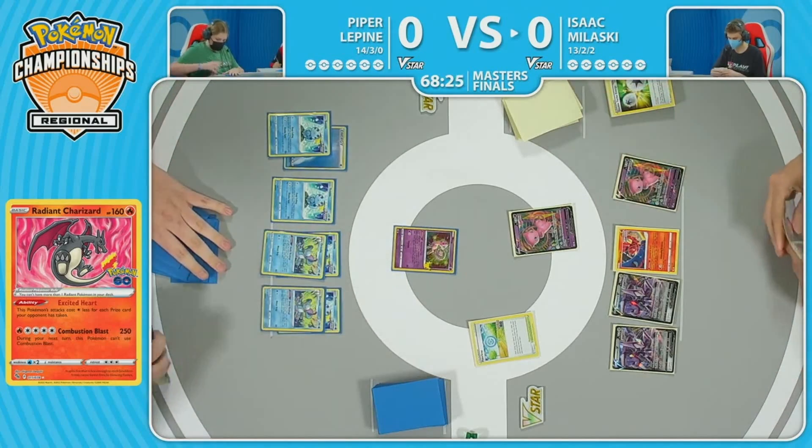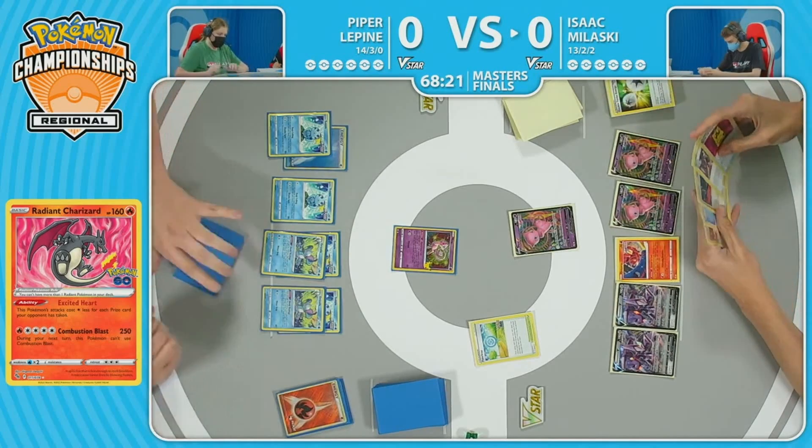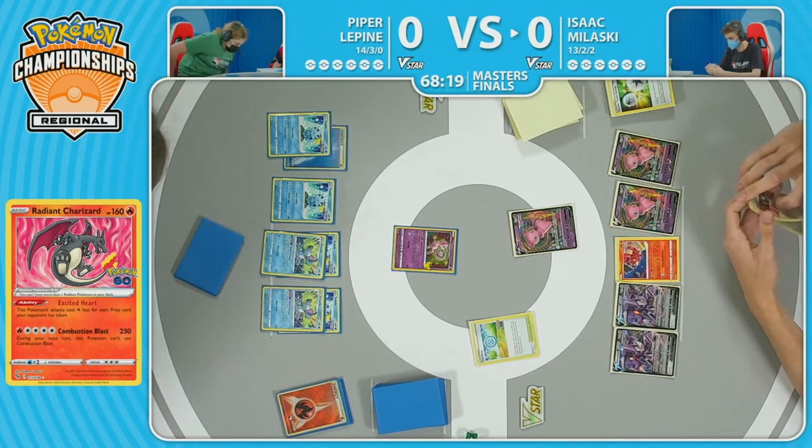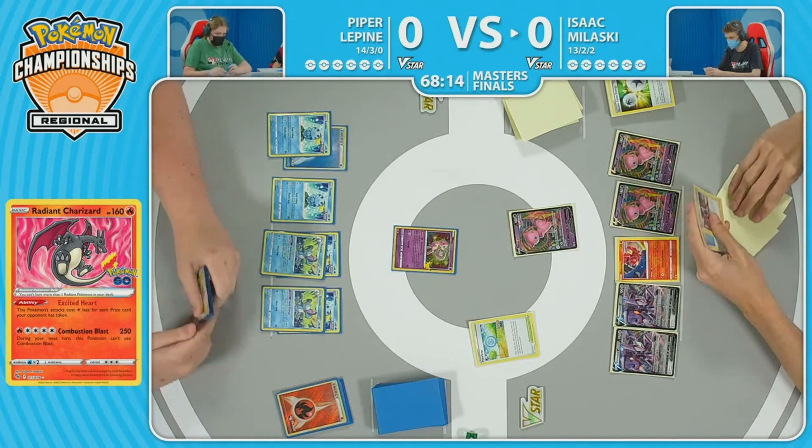That Radiant Charizard — if you give up a few prizes, your Radiant Charizard and the Lovable coming right through. That allows Piper to keep on going through the deck potentially, but not this turn as she passes it back to Isaac. Isaac drawing for turn is a MU-V. That could fill the bench so we could see more card draw from the Fusion Strike systems. And if Piper hasn't had the quick Aqua Bullet turns, you really want to try to capitalize.